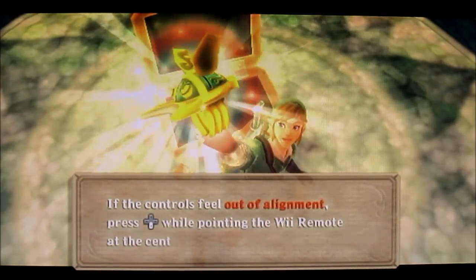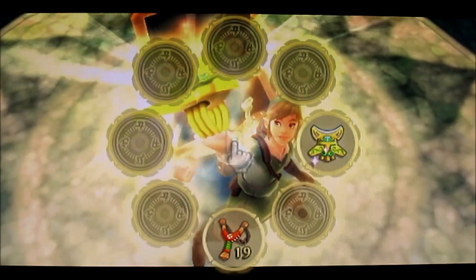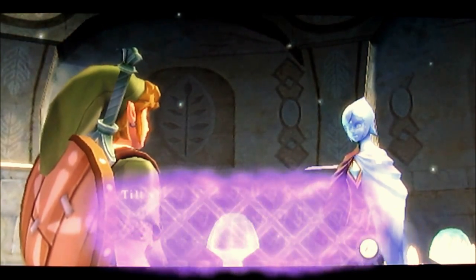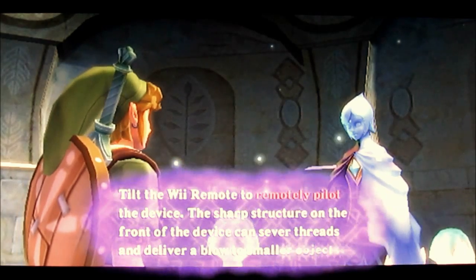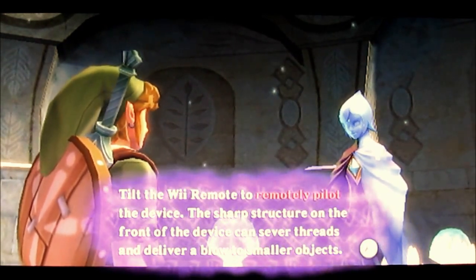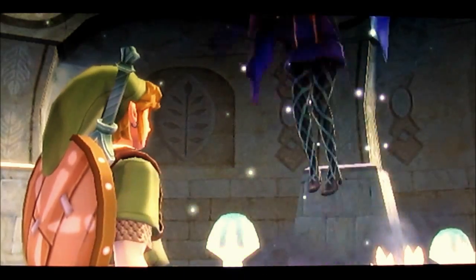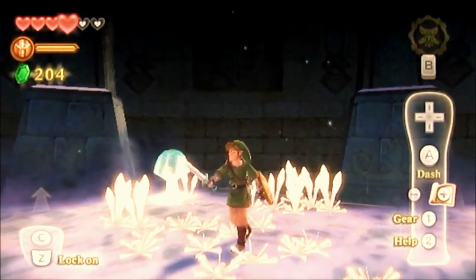If the controls feel out of alignment, press the down button while pointing the Wii Remote at the center screen. So you have a brand new item — the Beetle! You have acquired a new item. To remotely pilot the device, the sharp structure on the front can sever threats and deliver blows to smaller objects. To launch this device, press B to ready it for takeoff, then press A. Okay, that's cool. I see some hearts up there actually.